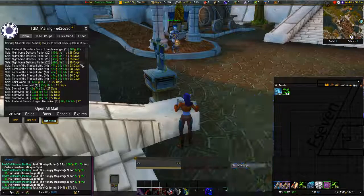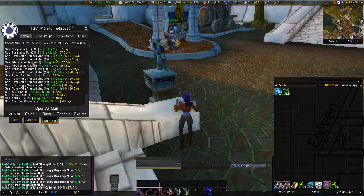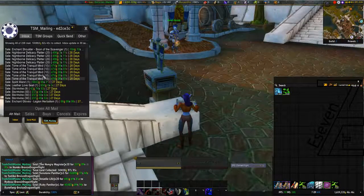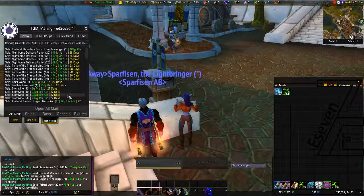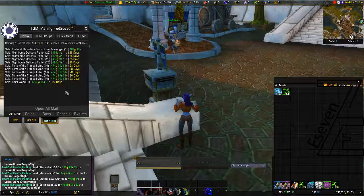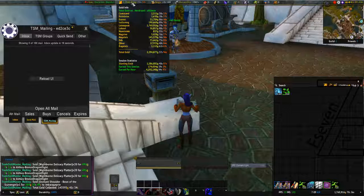On the next page we have 143,000, which most probably includes my Panthers — some pets, yes, Panthers here, two of them — some Tranquil Mines, some food, Ancient items, and random things. After the second page we are at 174,000.